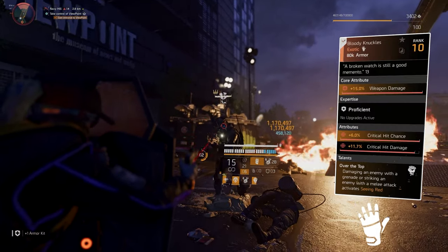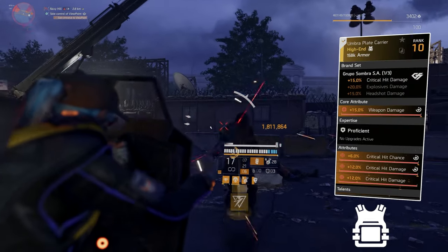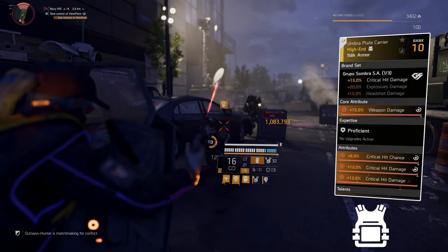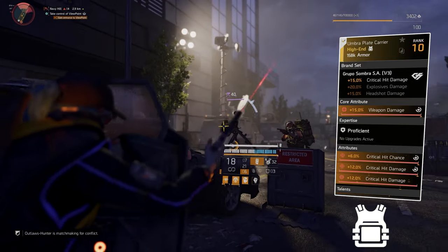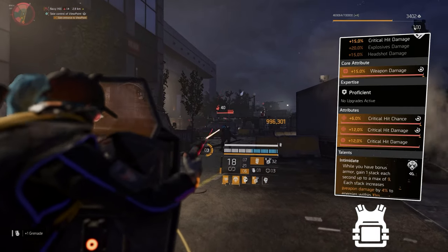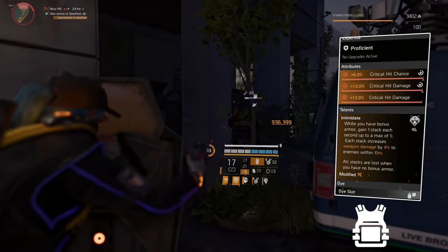Our next piece is the chest piece, Grupo Sombra. We get 15% critical hit damage, core attribute is 15% weapon damage — a red core — the attribute is 6% critical hit chance and 12% critical hit damage, and the mod is 12% critical hit damage as well.